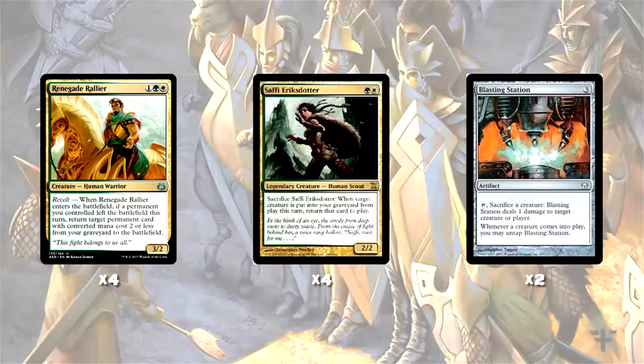So what happens is we have Renegade Rallier, Saffi, and Blasting Station in play. We sacrifice Saffi to return Renegade Rallier when it dies — this triggers Revolt. We then tap Blasting Station to sacrifice Renegade Rallier. When Renegade Rallier dies, it comes back into play because of the Saffi trigger, and it brings Saffi back with it. This has the effect of untapping Blasting Station, and we can keep the loop going for infinite damage — though usually you only need about 20.